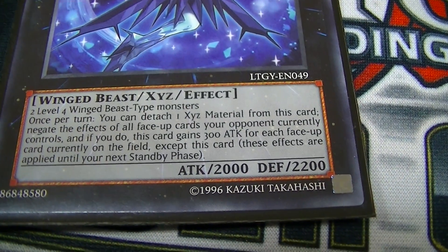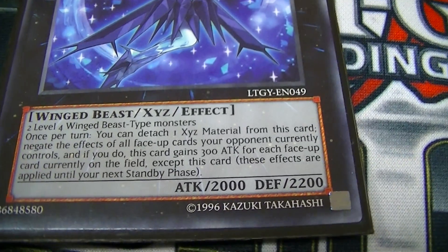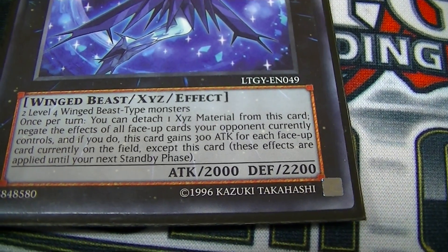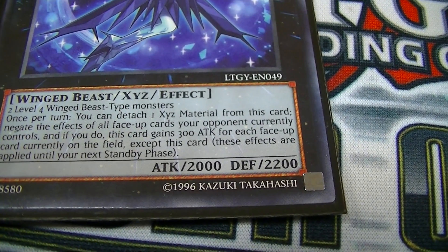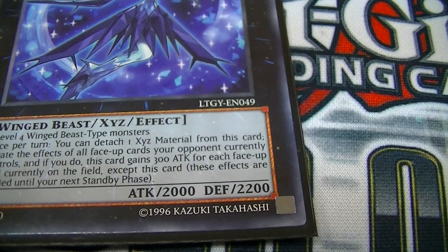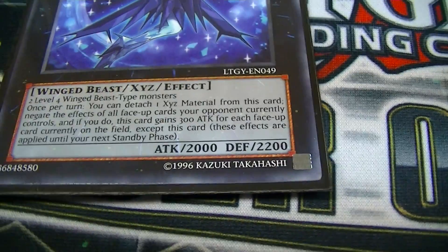Its effect is: once per turn, you can detach one Xyz material from this card to negate the effects of all face-up cards your opponent currently controls. If you do, this card gains 300 attack for each face-up card on the field except itself. Those effects are applied until your next turn. So broken — I like it a lot because it's broken.